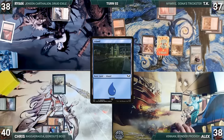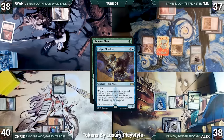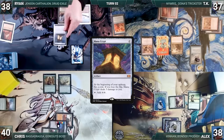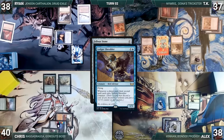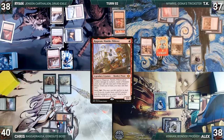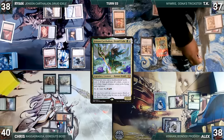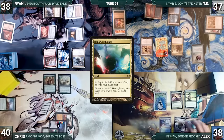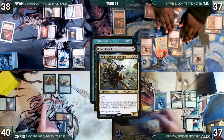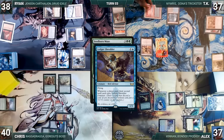Alex draws and plays an Island, taps Yavimaya Coast to help cast his commander Kinnan Bonder Prodigy, then casts Llanowar Elves. Shredder triggers and TK connives a Dress Down, giving Shredder a counter. Alex passes. Chris draws and plays Forbidden Orchard, taps it giving Ryan a Spirit to help cast Heron Blade Elite, and ends his turn. Ryan draws and plays Taiga, casts Mana Crypt — Remora triggers and TK draws — casts Felwar Stone, Ledger Shredder triggers and TK connives Vampiric Tutor giving Shredder a counter, Remora triggers again and TK draws. Ryan then casts Ragavan Nimble Pilferer, taps Forbidden Orchard giving TK a Spirit to help cast his commander Jensen Carthalion Druid Exile, and passes. During TK's upkeep, he pays to keep Remora, draws, holds open mana, and passes. Alex draws and plays Mana Confluence, taps it to cast Gilded Drake targeting Nimris. In response, TK casts Deadly Rollick for its alternate cost exiling Drake — Nimris triggers and TK looks at top two putting one in hand — Gilded Drake is exiled and the exchange does not happen.